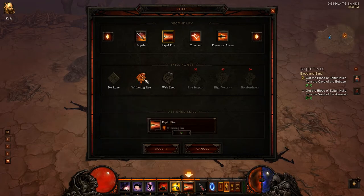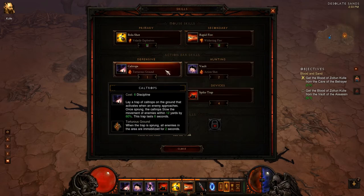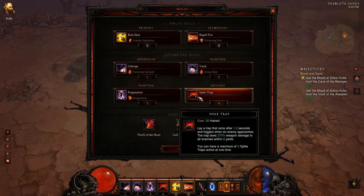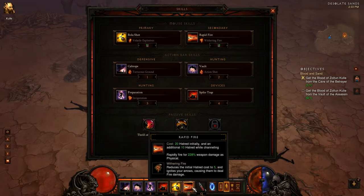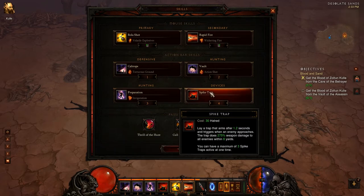However, Withering Fire makes Rapid Fire cost less hatred, so I can be more spamful with my Rapid Fire use. Still using Caltrops — it immobilizes enemies when it springs now, which is really cool, and has some synergy with Spike Trap, which is another hatred-use ability. I find that sitting still with Rapid Fire, especially with this rune that reduces the hatred cost, I don't quite use my hatred up very quickly, so I've been putting in a little Spike Trap here and there.